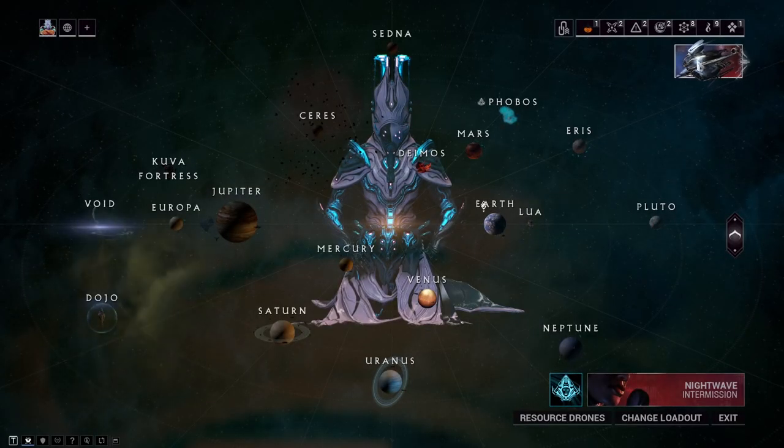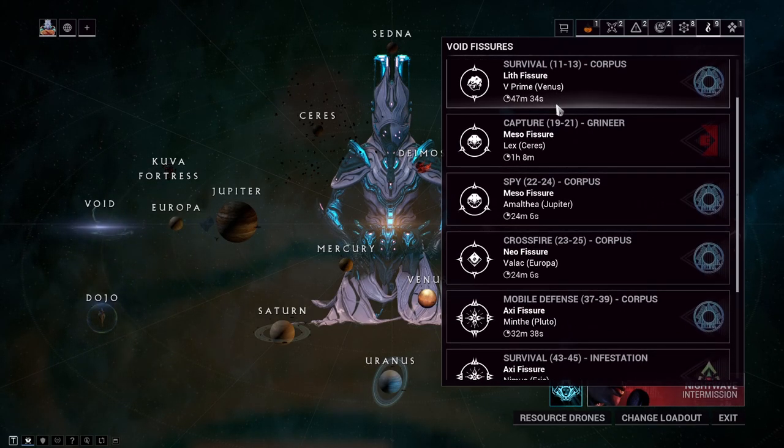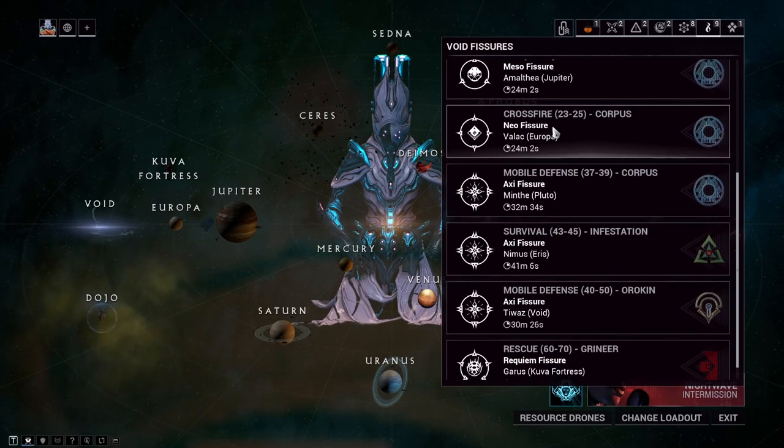To obtain the chassis for Harrow, you must do the Void missions right here. You actually have to kill Corrupted enemies, and eventually it will drop at a 3% drop rate, but you should see them pretty often depending on how many missions you're doing.